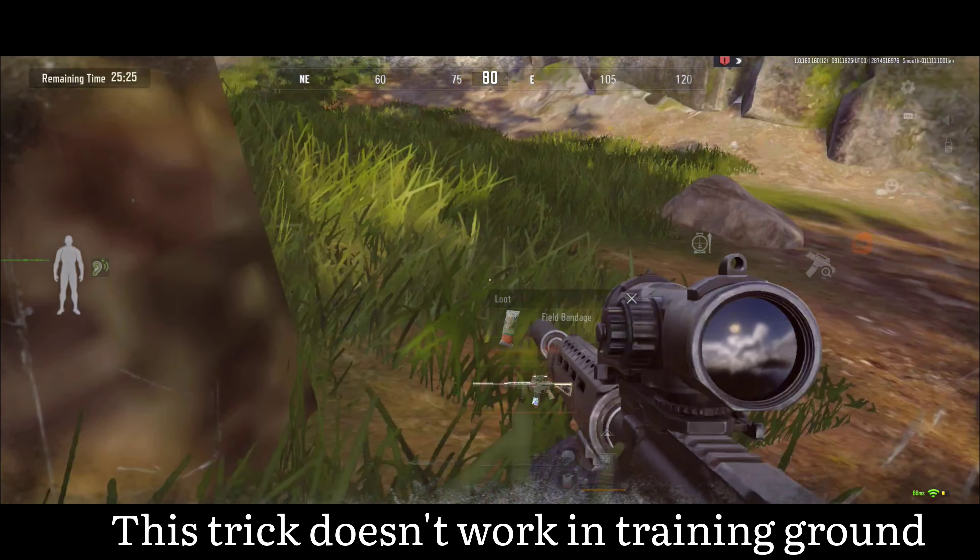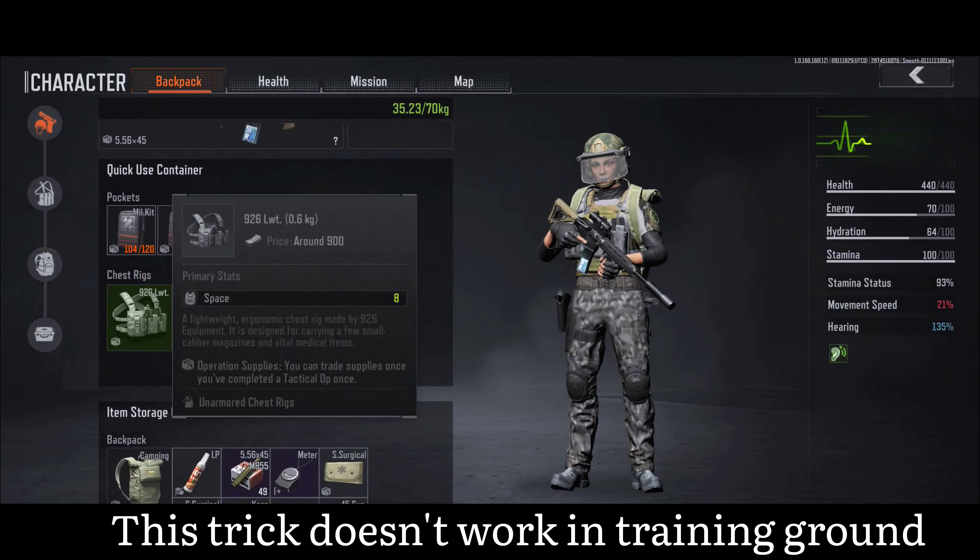First, equip your primary weapon, then quickly switch to your knife, and then to the secondary weapon. Practicing this sequence will help you do it swiftly and smoothly. Here's a quick example.